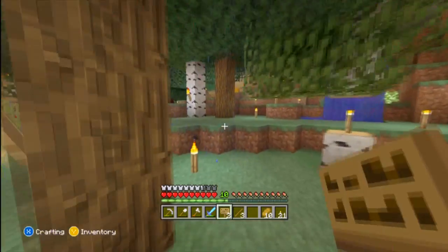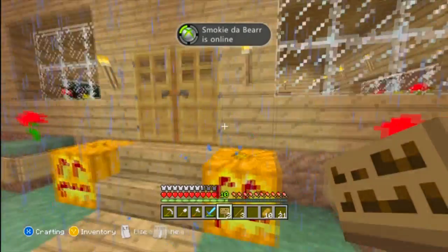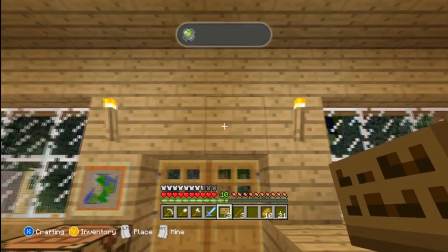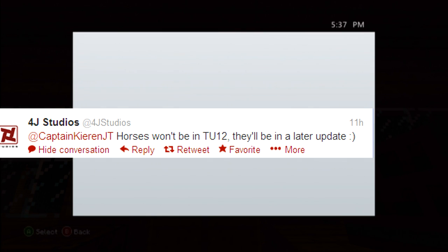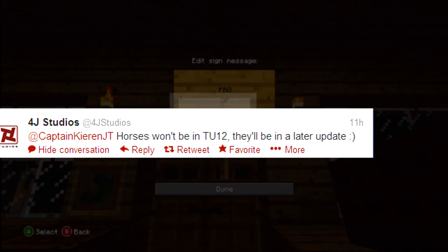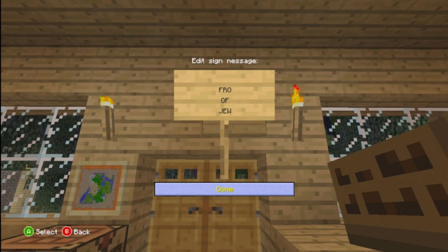Before I forget — one person tweeted 4G Studios asking if horses will be in Title Update 12. 4G Studios responded that horses won't be in TU12, but they'll be in a later update. So basically, we're probably going to get horses in the next update or in two or three more updates in the near future.